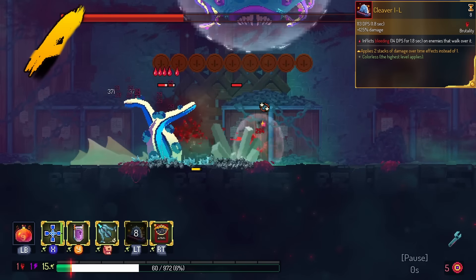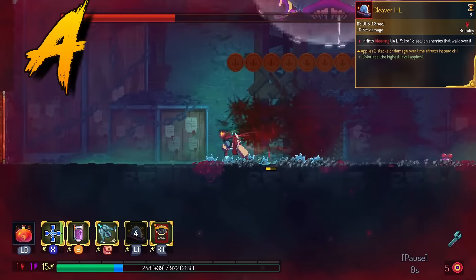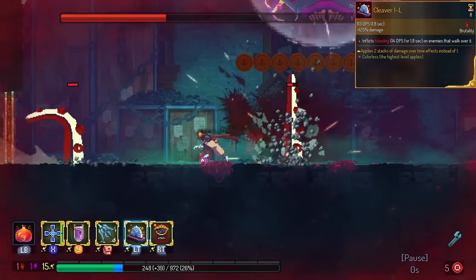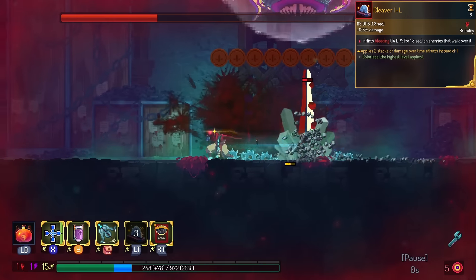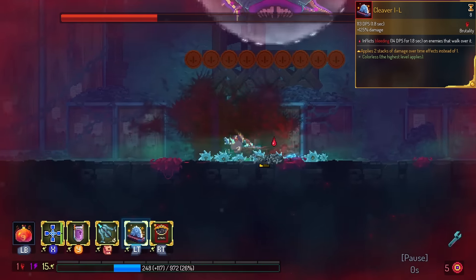Cleaver gets double stack. We're putting this in the A tier because unlike Bloodsword, all I have to do is lay down the Cleaver and it does its job. The Cleaver itself is grinding up the monster alongside the bleed procs. Don't forget, you can use this on some monsters like the Giant — even though it looks like they're flying, they will take damage from Cleaver on the ground.